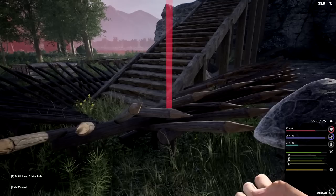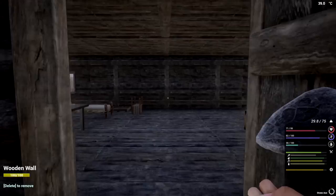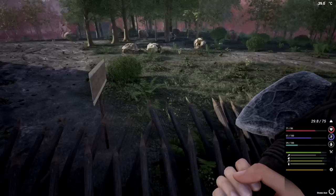We'll put the land claim block right here. That should be good - I think we're going to be okay now. Yeah, that's pretty nice. We've got all the way over there and all this section to work on. Everything's perfect for building what I want to build.